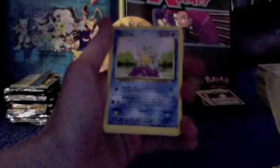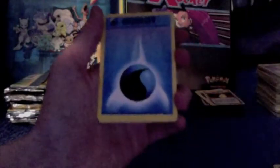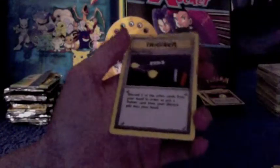Caterpie, Gust of Wind, Bulbasaur, Squirtle, Drowzy, Psychic Energy, Water Energy, Seel, Kakuna, Wartortle. And our rare is Item Finder.